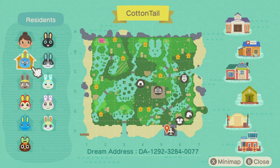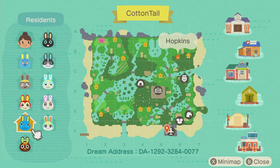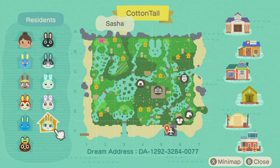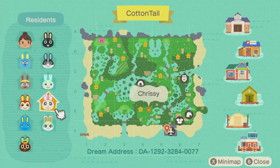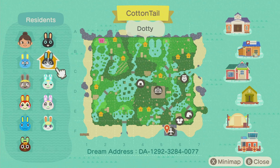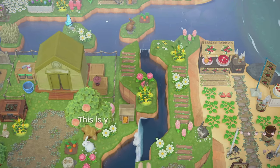Of course she has all bunny villagers. We have Doc, Bon Bon, Bunny, Hopkins, O'Hare — Sasha is her favorite — Chrissy, Francine, of course they live next to each other, Dottie and Cole.